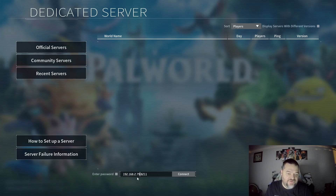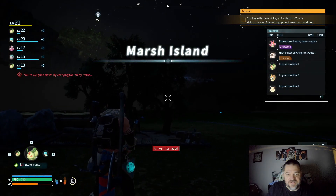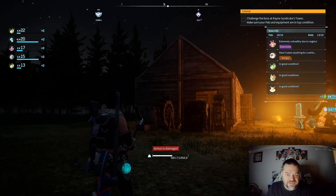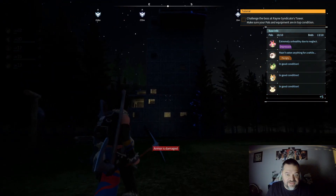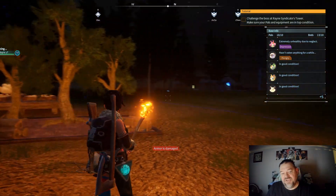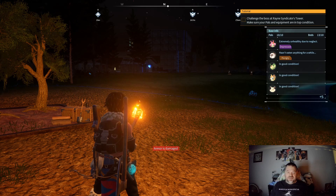Once Palworld is up, hit Close, Join Multiplayer Game, OK, go to Recent Servers, select the test server IP, enter the password, and if all things go right I should have all the buildings and everything still. And look at that — I've got everything up. I still have nighttime but that's okay — I've got my house, that other building, all my pals. Migrating the server is as easy as that. Have fun and enjoy the game!